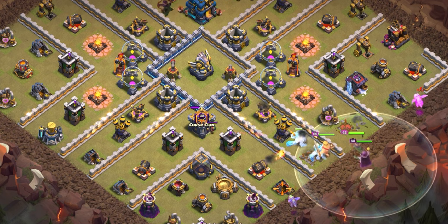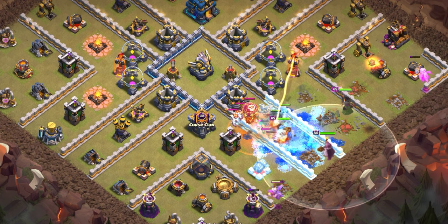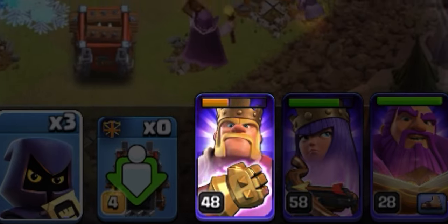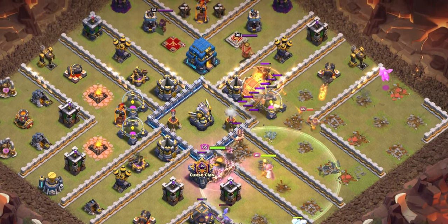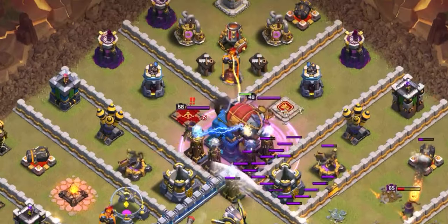All the heroes go in and we end up pulling the CC early — we're going to poison that. The king could get a little low on HP, so deploy the battle blimp in with the warden. Wait till the blimp gets close to the edge, then pop the king's ability and the warden's ability at the same time to catch maximum value with the blimp. The blimp makes it to the town hall — drop that rage spell right before it goes down to knock it out.